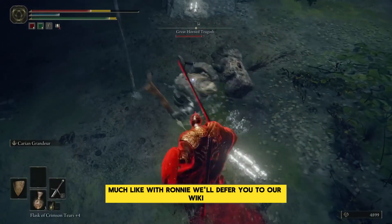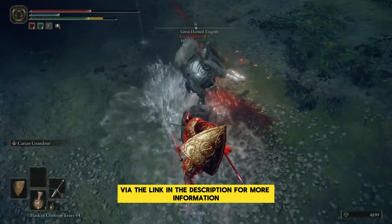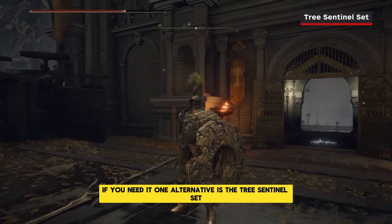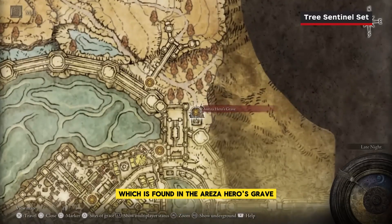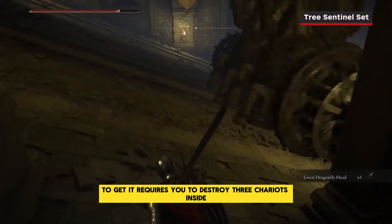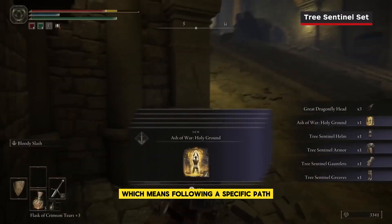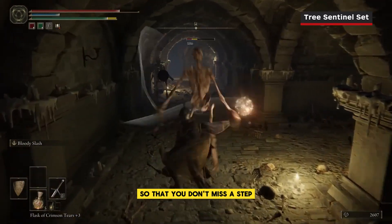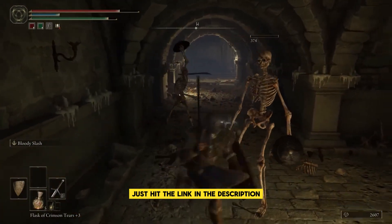Much like with Ranni, we'll defer you to our wiki via the link in the description for more information. One alternative is the Tree Sentinel set, which is found in the Auriza Hero's Grave in the Altus Plateau. To get it requires you to destroy three chariots inside, which means following a specific path. Our wiki has the exact details so that you don't miss a step — just hit the link in the description.